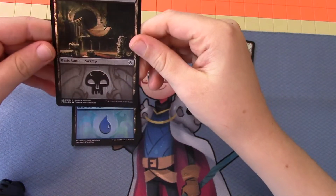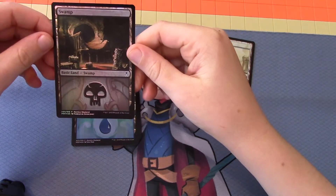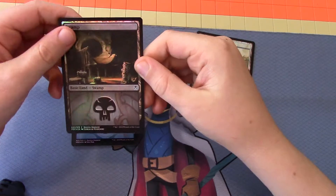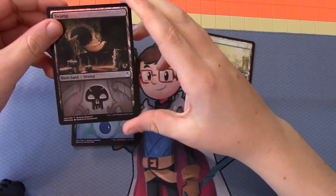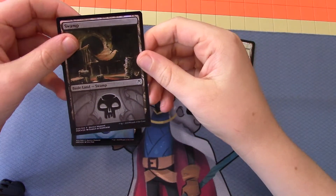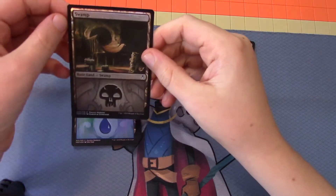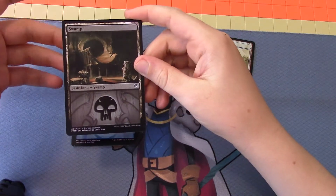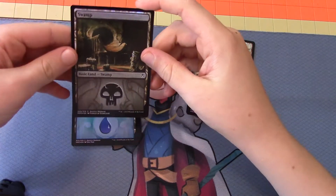Next up we got a Golgari Swamp. It looks very Dimir, but it looks like it's a sewer-like. And it's like from the grave, and that's really cool.